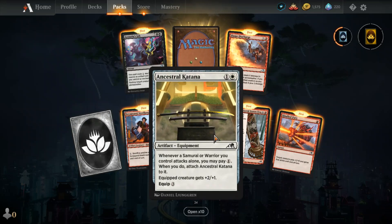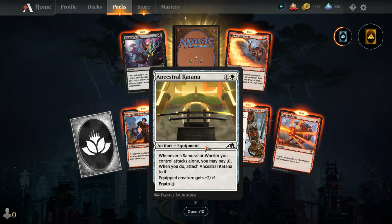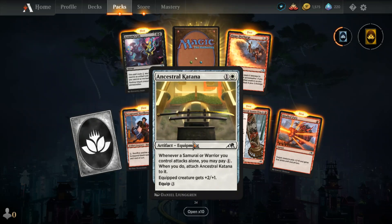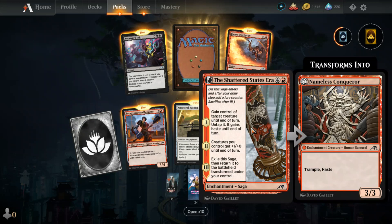Ancestral Katana — they have equipment creatures now for artifacts, which is neat. It's a two-one, so I don't think bushido is back, but I know ninjutsu is back.